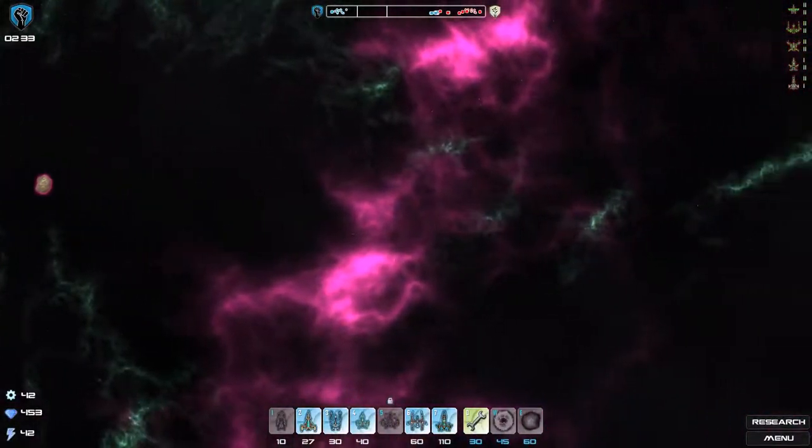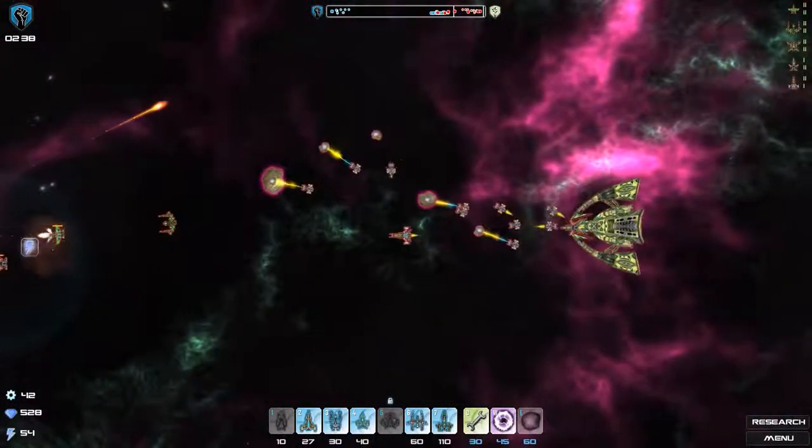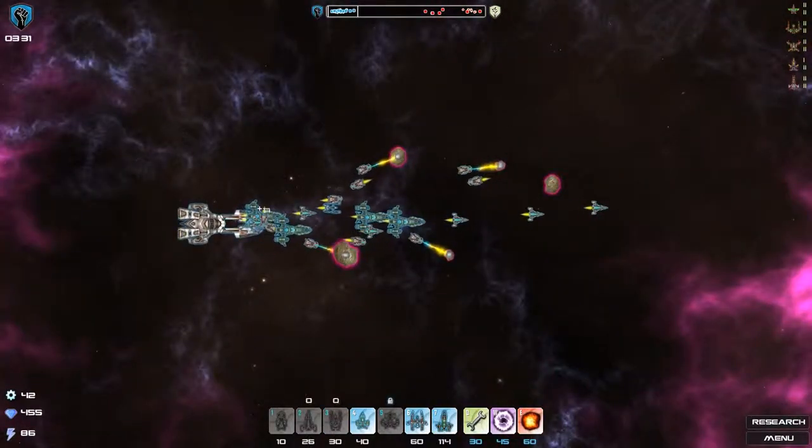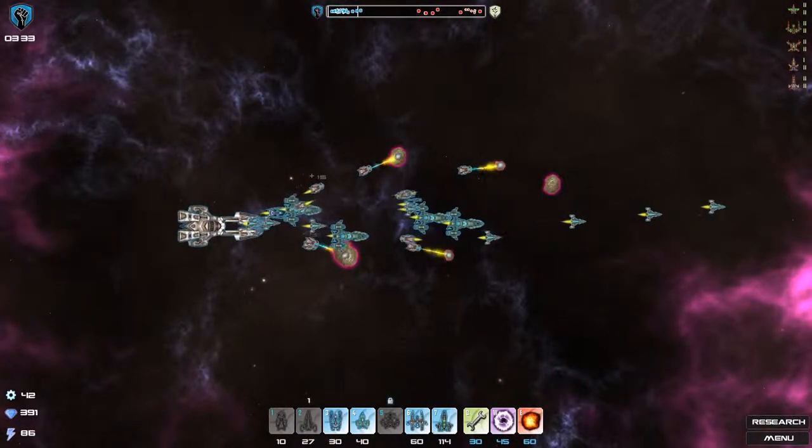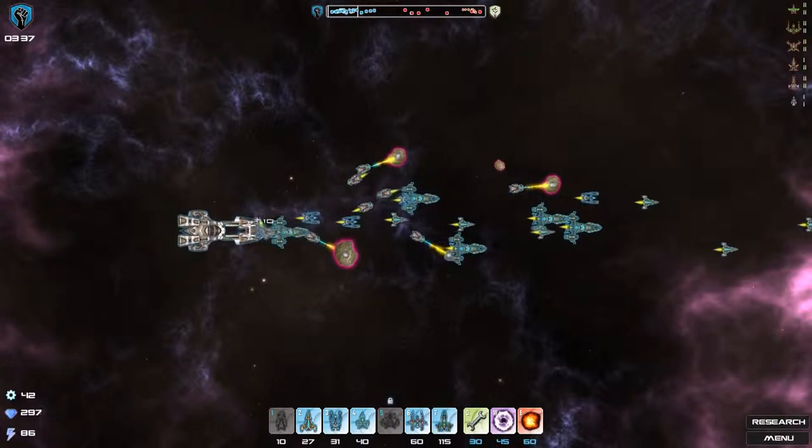In Eon Command, your main goal is to destroy the enemy mothership while defending your own in a tug-of-war style game. You have no direct control over your units — instead, you spawn them and they'll automatically move towards the enemy mothership, attacking everything in their path. So it's more about spawning the correct units as opposed to micromanaging units.